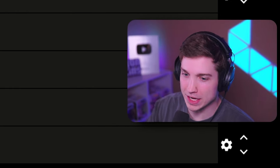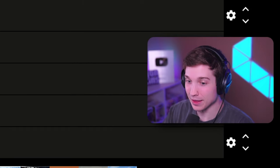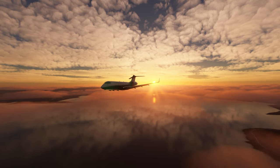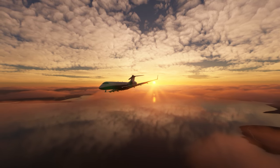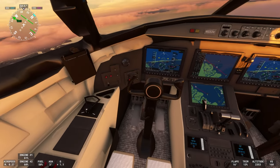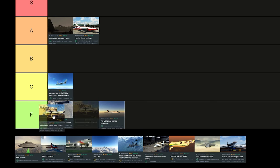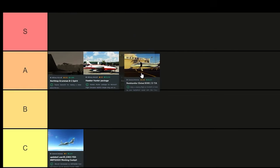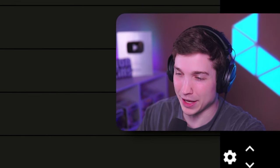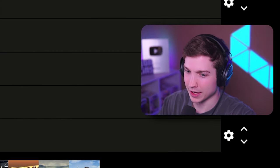Next up is the Bombardier Global 6000. In real life, this is one of my favorite business jets. In the sim, the freeware one, I use it all the time — if you've ever been in my stream, you'll see I use it a ton. It feels really good to fly. The textures could be a little better, especially the cockpit does not look great. But overall it's actually a really decent freeware. I'm gonna put this in A tier just because the cockpit doesn't look that good. If the cockpit looked better, this would honestly get S tier because it's a ton of fun to fly.